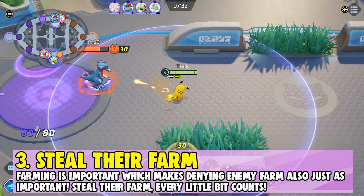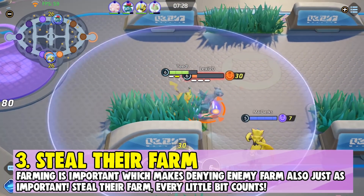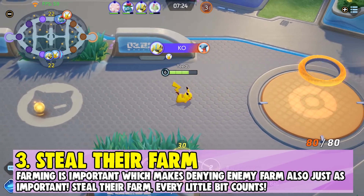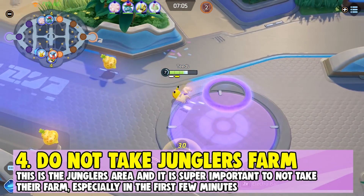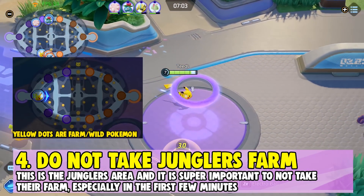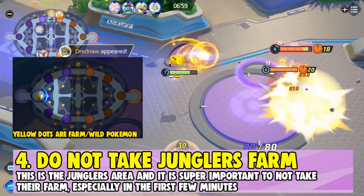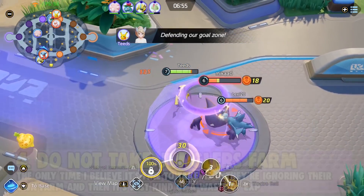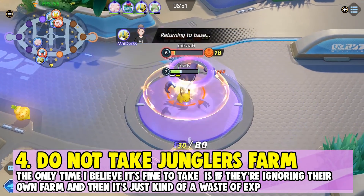Number three: steal their farm. As I said, farming is so important, so that makes denying farm just as important. If you've taken down your enemies, steal their farm — whether it's on their side of the jungle or not, every little bit counts. Number four: do not take the jungler's farm. This is so important. This is the jungler's area and it's super important not to take their farm, especially in the first minute. The only time it's fine is if the jungler is ignoring their own farm, making it a waste of XP.